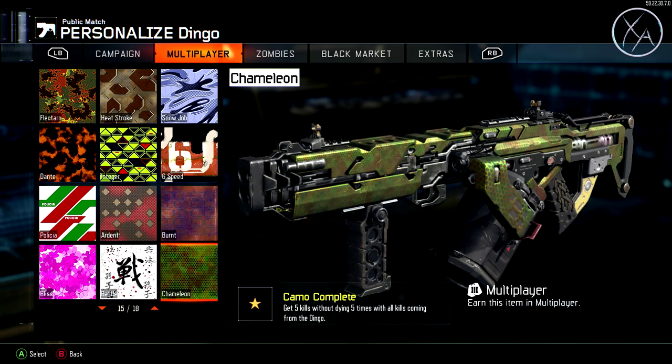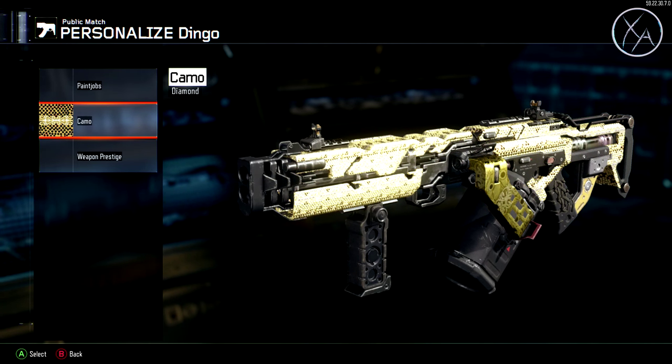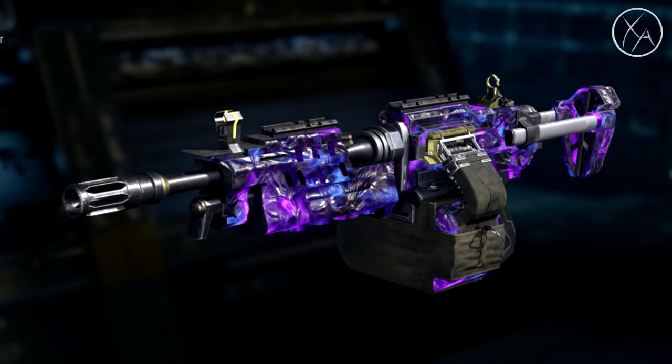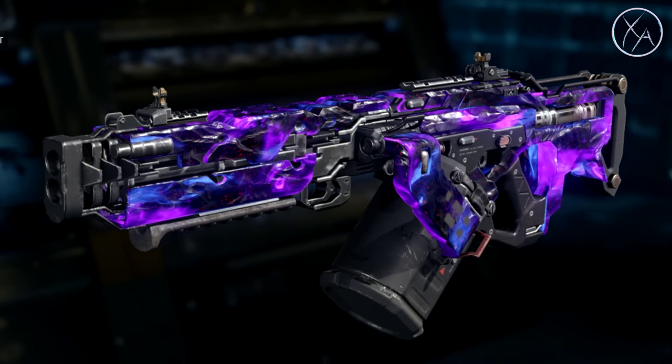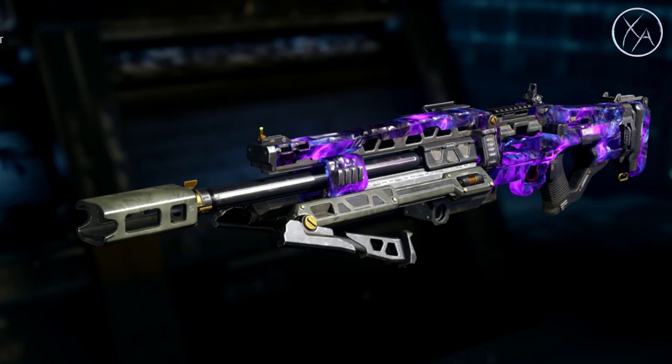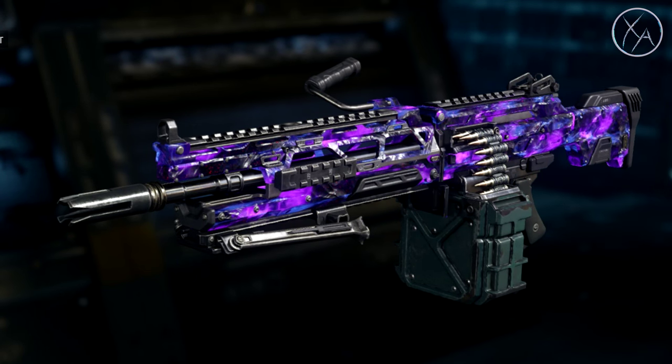Once you complete the final five challenges for a gun, you unlock gold for that gun. Once you get gold for all of the LMGs, you'll get diamond for the LMGs. And then finally, once you get diamond for every gun, weapon, and launcher in the game, you get the dark matter camo. That's going to wrap it up for today's episode. We still have assault rifles to cover, which will be in the next week or two. Hope you guys enjoyed this one, and I will talk to you guys next time.